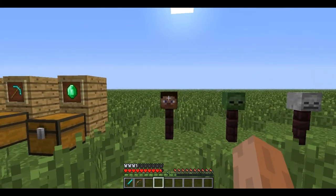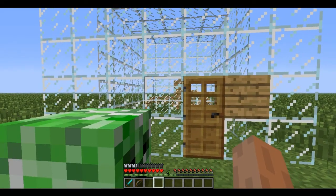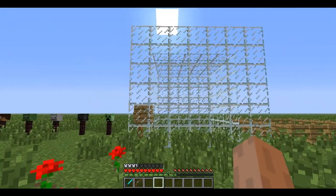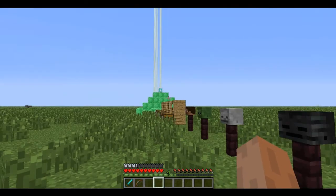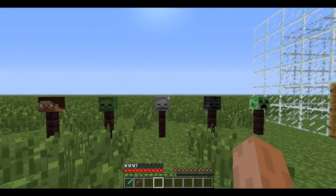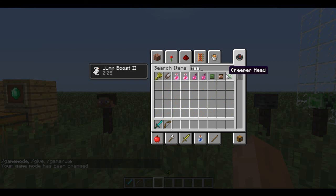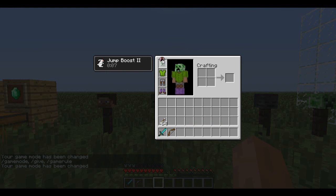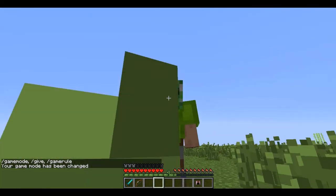Now we have heads. You can get these as a drop from mobs. There should be some mobs right here. These heads have a purpose. So let's go to creative and get a creeper head. Let's make it survival again. You can put these on your head like a helmet. And see — I'm a colorful creeperman.